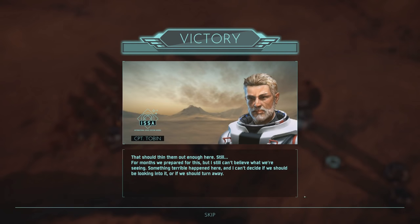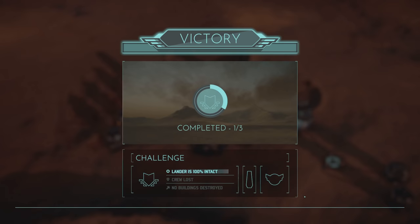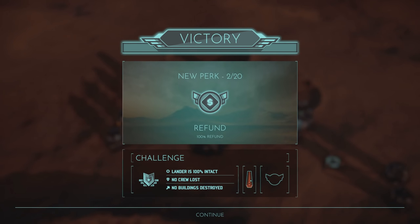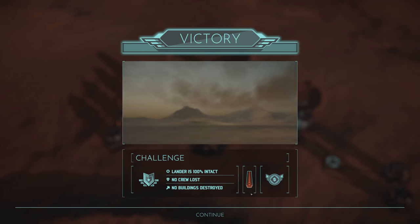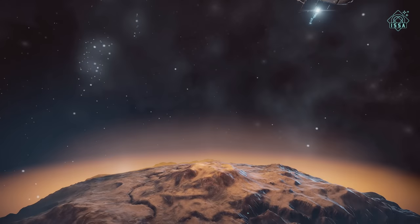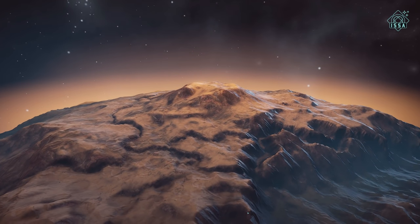For months we've prepared for this, but I still can't believe what we're seeing. Something terrible happened here. And I can't decide if we should be looking into it or if we should turn away. I know I shouldn't be saying woof because this was only the second mission. Monolith collected. I suppose there is a chance you don't collect the monolith - I don't really know what happens if you don't, or what the monoliths can be used on.